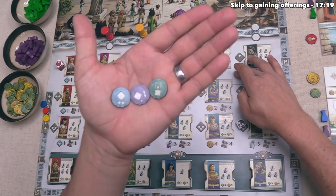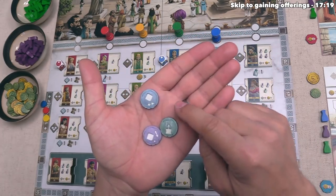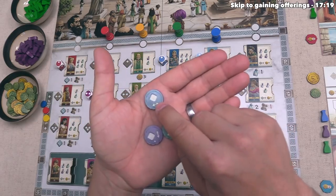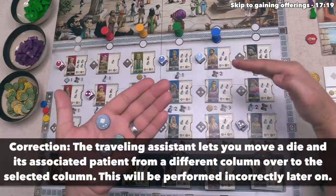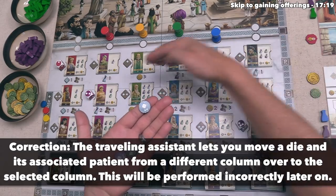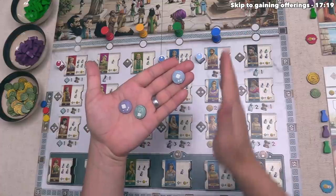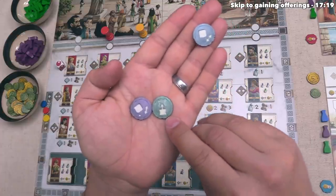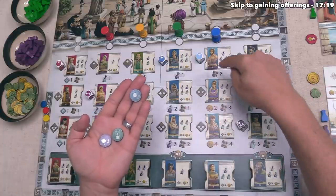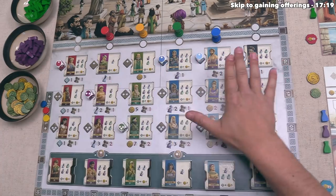We do have another option available to us, and that comes into play with these assistant tokens. At the beginning of the game, each player started with one of these, and we have the traveling assistant. Whenever you are placing your column out, you can use one or more of these assistants to modify which patient you are going to welcome. The traveling assistant would let us take a different patient on the same row associated with the die in the column where we placed our token. The charitable assistant lets you welcome a different patient from the same column where you placed your token. The scheduling assistant lets you take the patient on the top of the draw deck for that specific column, and you still gain any benefits of the spot where the die was on the board.